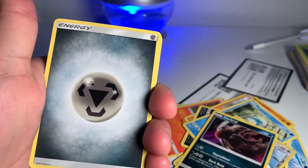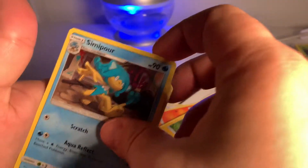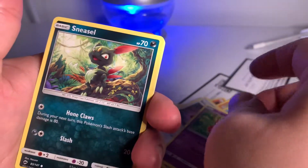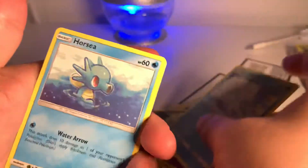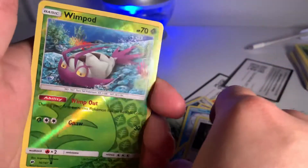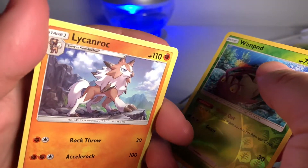We have Steel Energy. We have an Electabuzz. Simipour. Rotom Dex. Venipede. Sneasel. Alolan Vulpix. Parcy. Noibat. Wimpod — nice Reverse Holo. And just a regular Lion Rock.